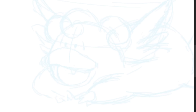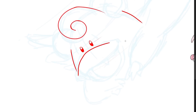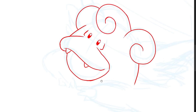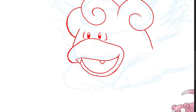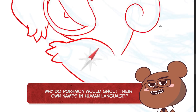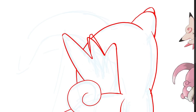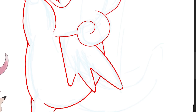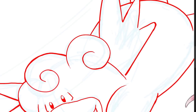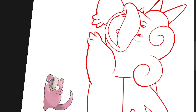This is where the magic happens — the magic of art. Right now I'm putting in the eyes, the beak, the bill, the duck bill, to make this thing really hideous and ugly. That kind of brings me to a question: why would Pokémon shout their own names in human language? That doesn't make any sense. It's like a monkey running around saying 'monkey,' or a fish jumping out of the ocean yelling 'salmon, salmon.' I don't know, maybe I've been spending too much time thinking about dumb stuff like this.